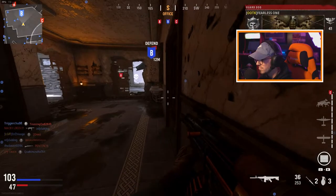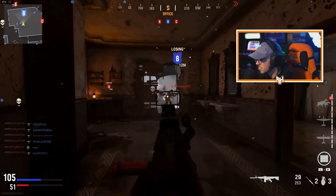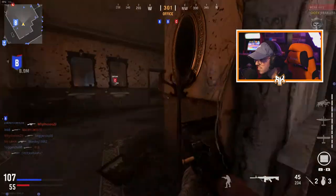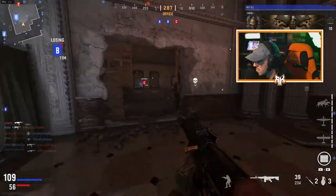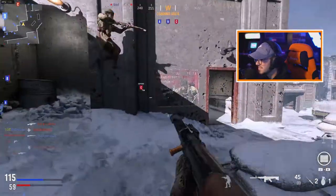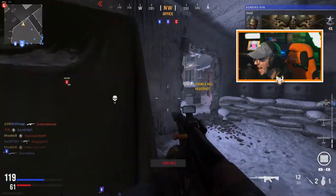Enemy bombers coming in, enemy's got guard dogs. Taking Able. Bomber assist coming in — I mean UAV. I think I messed up. They're taking Baker. I was one off my V2. Oh my god, oh my god. Really? Like come on bro.